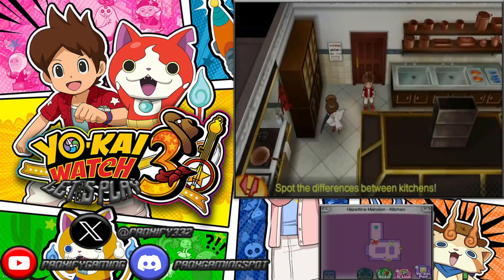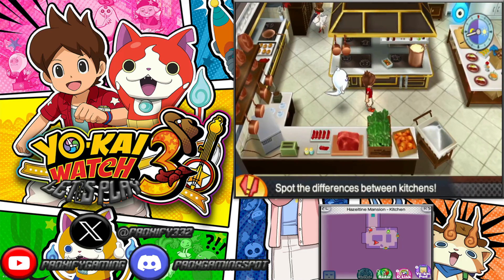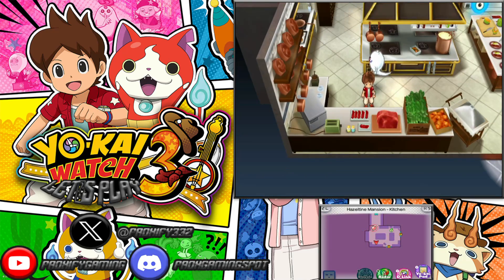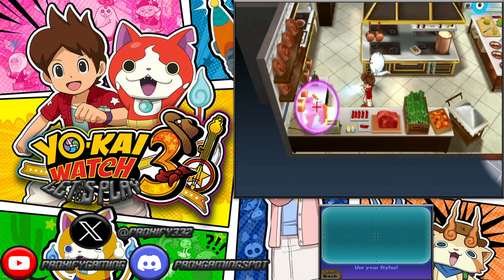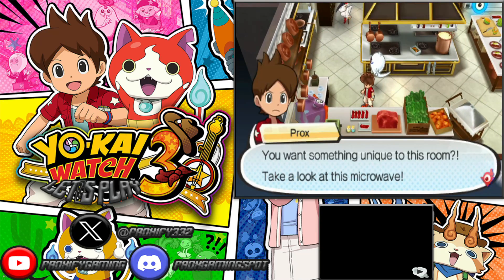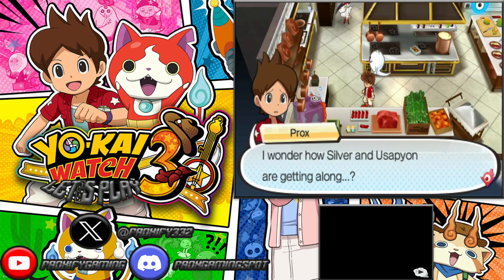Now on Nate's side, we are going to search for this other difference yokai. You basically have to use all your different preferences to see which one is completely different. We can see that this microwave here - or whatever this is - is basically a complete difference on its own, because we never got to see it on Hayley Ann's side. At least we got the correct answer, so that's a perfect result right there.